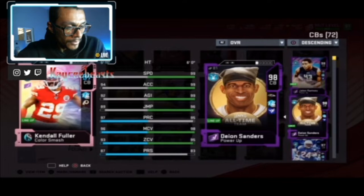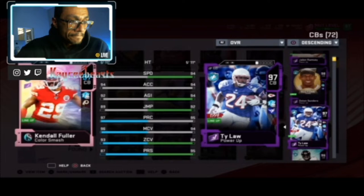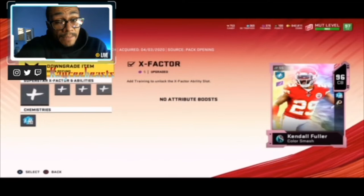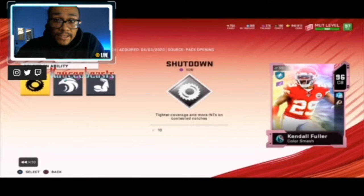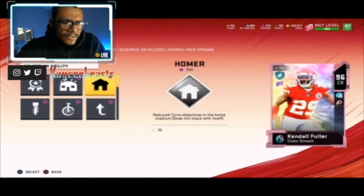92 Agility, 89 Jumping, 97 Play Recognition, 96 Man Coverage, 93 Zone Coverage, and 87 Press. You could probably compare this card stock to like Ty Law. He's definitely not an end-game corner, but I do like that EA went ahead and added cards that different theme teams can use. All these cards in this Color Smash promo are going to be fairly usable on any theme team.